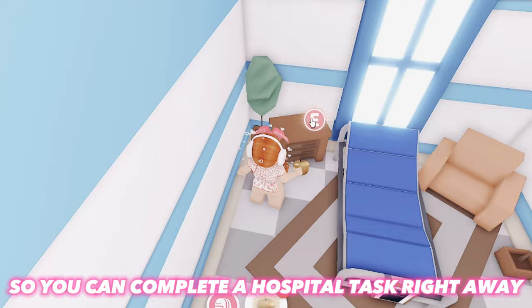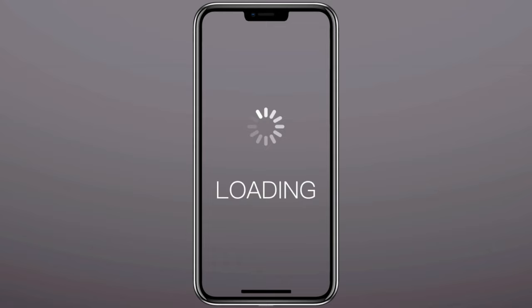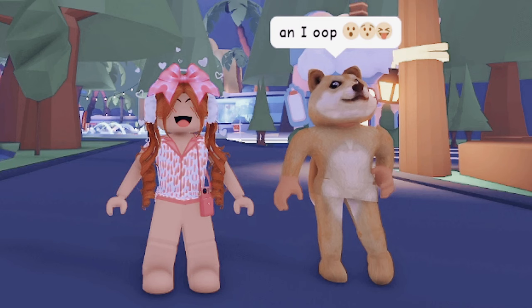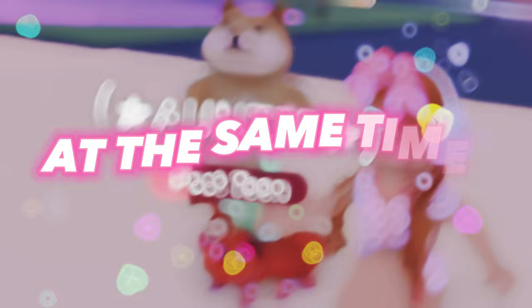The next tip, in my opinion, is the best way to make Neons faster. You can use alt accounts to age up pets. Sadly, if you don't have another device you can't level up two at the same time. But if you do have two devices or more, you can use them to your advantage and level up multiple pets at the same time, which is super helpful when it comes to making Neons and Megas.